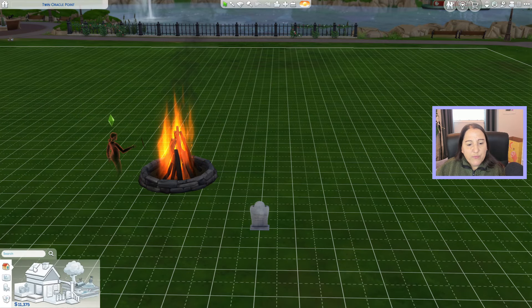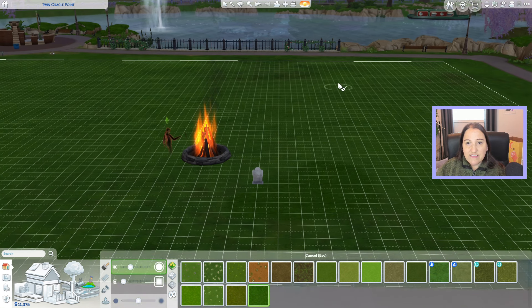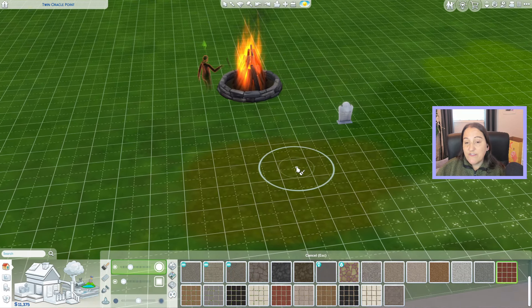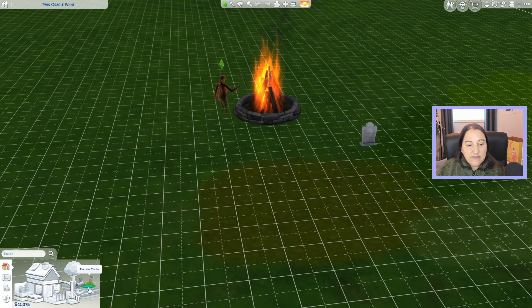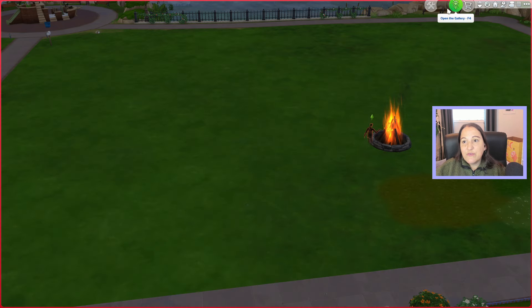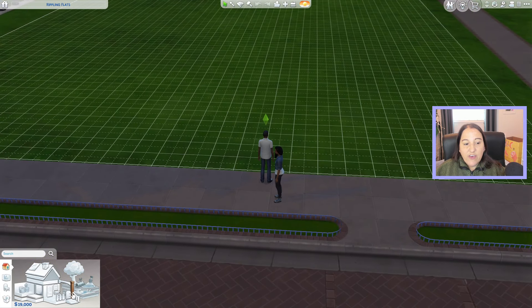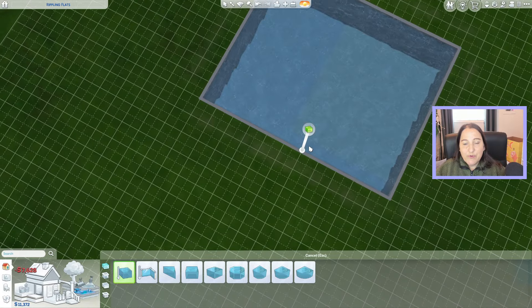I'm also seeing some reports that there are new terrain paints, though it's hard to see because it's dark and gloomy right now. So we do have some new base game terrain paints. That covers the new stuff in Build, Buy, and CAS. Now in live mode, let's build a swimming pool — we'll need to go to a new lot for this. It's not just simply a matter of removing the pool ladder anymore.